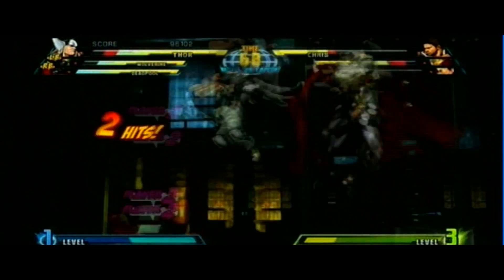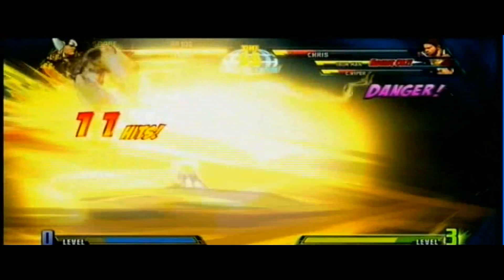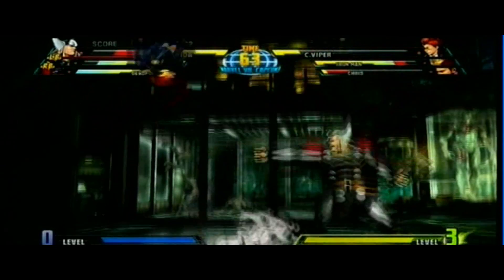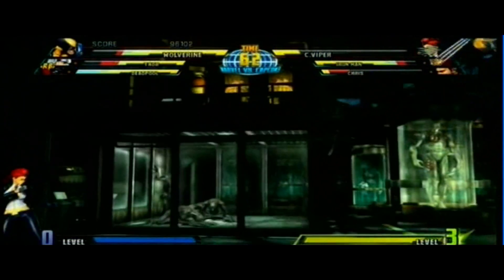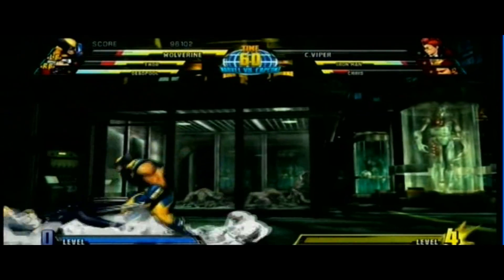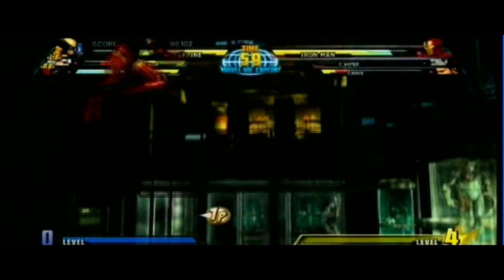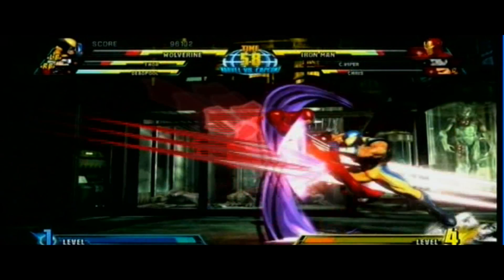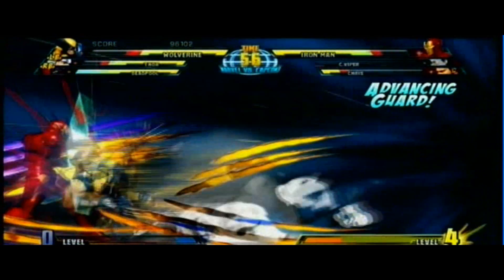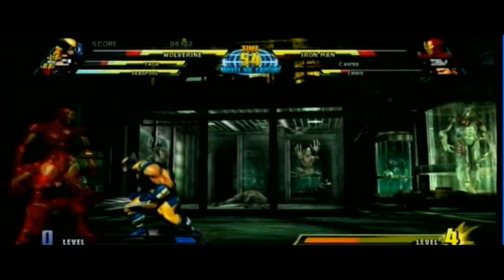Let's start with the gameplay. You have lots of characters, around 40 to 44 characters which you can choose from. You also play 4 characters for free like Hachinko, Taskmaster, Sentinel and Akuma. You unlock them if you play the game, and every time you finish the game — no matter which character you play with — you unlock a character.